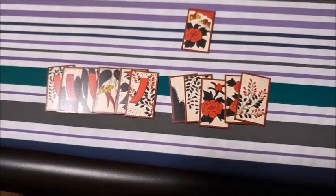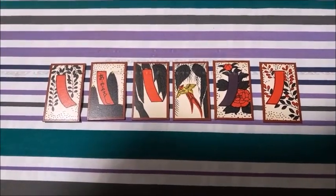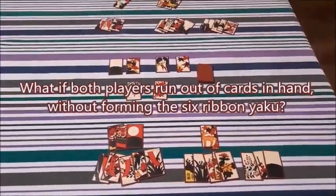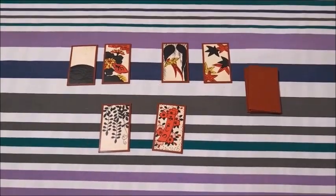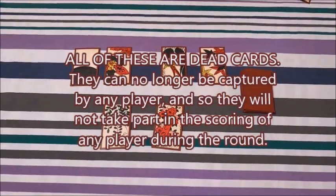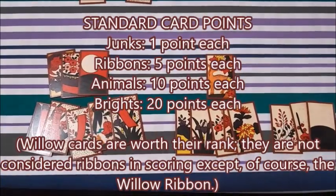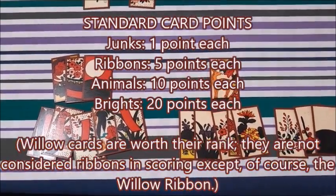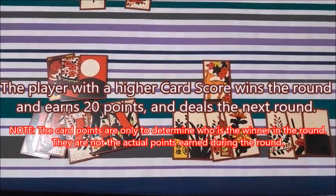I got six ribbons! Once a player collects six ribbons, the round ends. The player who collected six ribbons earns 30 points and deals the next round. Now what happens if both players run out of cards in their hands and neither player collected six ribbons? Then the round just ends. All leftover cards on the field and in the draw pile are considered dead cards and will not be taken by any players in the game. The card scores are then counted like you would in Bakapana.